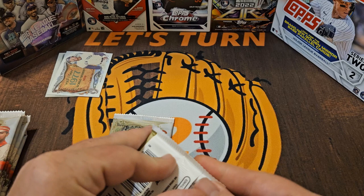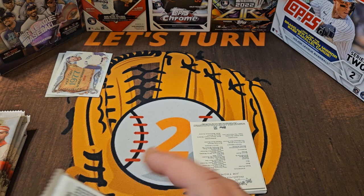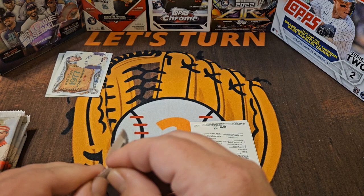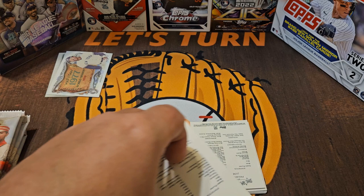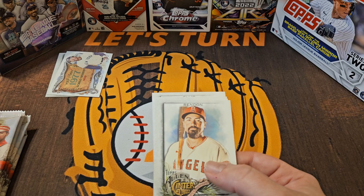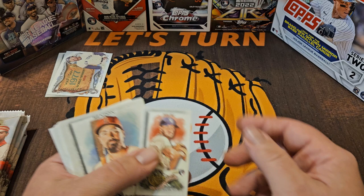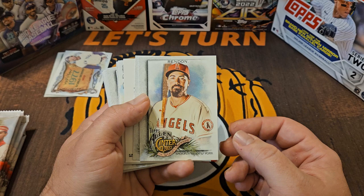Let's get into our next two packs. If you've been following the channel, one of the nicest, most valuable, coolest cards I have gotten in two and a half years of doing this channel came out of a pack of Allen and Ginter — but it wasn't from a blaster box and it wasn't from hobby. It was from one of those mystery tins from MJ Holding: a Thurman Munson mini. If you don't know what I mean by Allen and Ginter back, instead of a standard back it will actually have the big Allen and Ginter logo on the back, which adds a little bit of extra value.